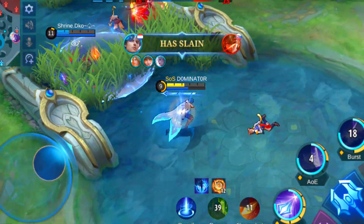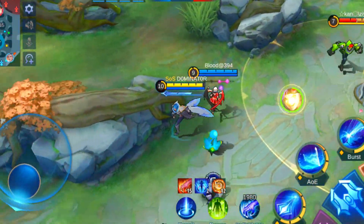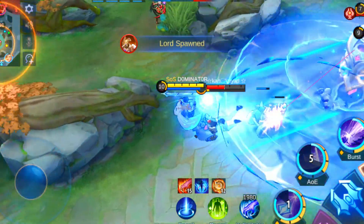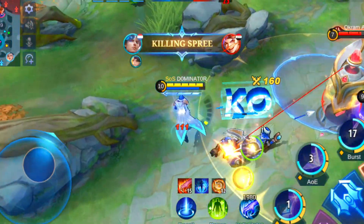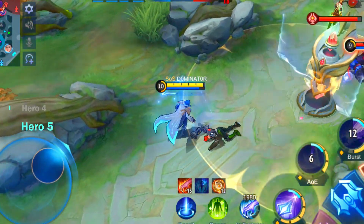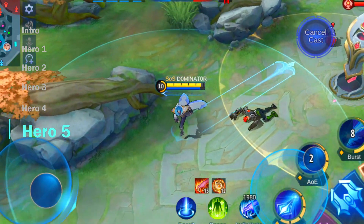For Xavier it's dangerous to fight against heroes that can close the gap easily. Heroes with high movement speed can also be strong against him since it's much harder to hit his skills. Heroes like Esmeralda, Ling, Hanzo, and Roger are all heroes to look out for. Overall, Xavier is a wonderful pick and should be at the top of your list.